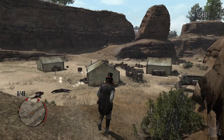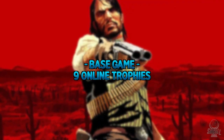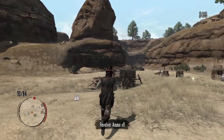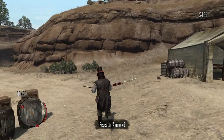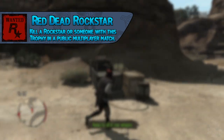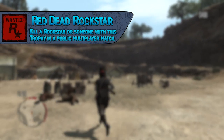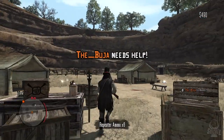Starting off with the base game multiplayer, the first trophy is Red Dead Rockstar, which is to kill a Rockstar or someone with this trophy in a public multiplayer match. You either need to kill a Rockstar dev or someone that already has this trophy, so you'll just need to organize to get this from somebody who's already earned it.